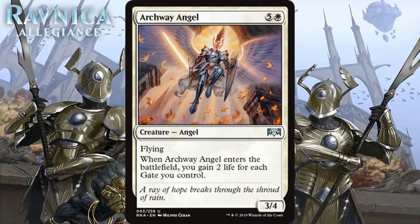Next we have Archway Angel, which for 4 generic and 2 white is a 3/4 angel at uncommon with flying. When it enters the battlefield, you gain 2 life for each gate you control. A 6-mana 3/4 with flying is not the greatest rate, but it's not the worst either — probably about a D. You'd play it if things go bad in your draft. For you to feel like paying 6 mana is a good deal, you probably need to gain at least 4 life, which means having around 5 gates in your deck — and that's not something that happens super easily.